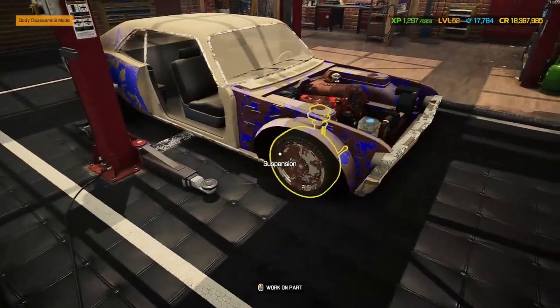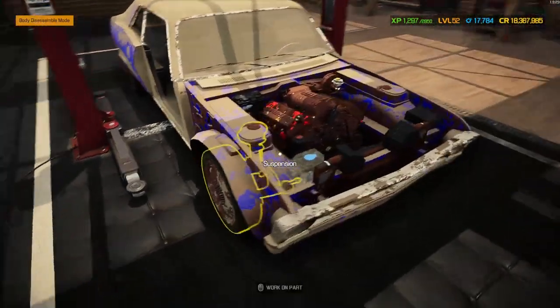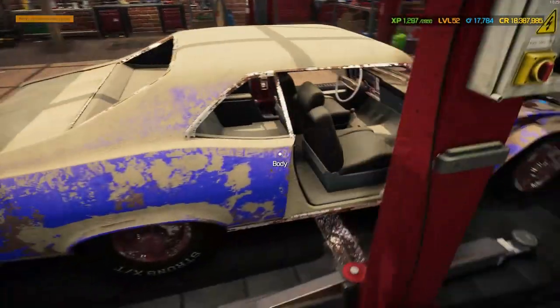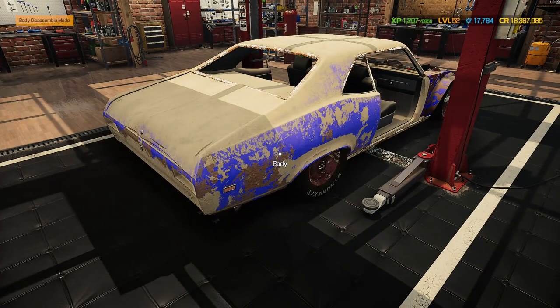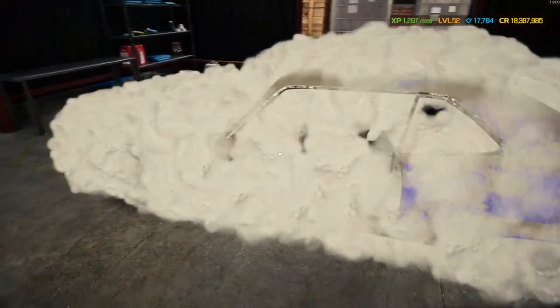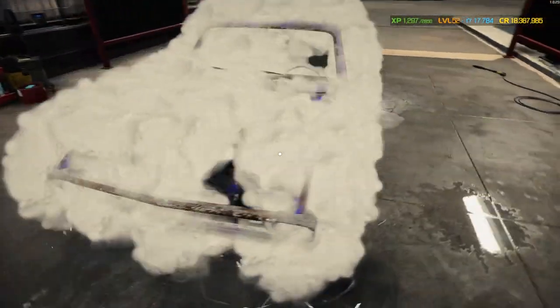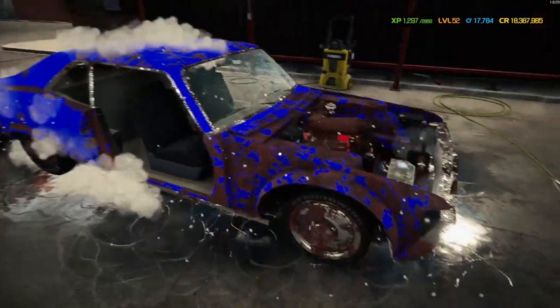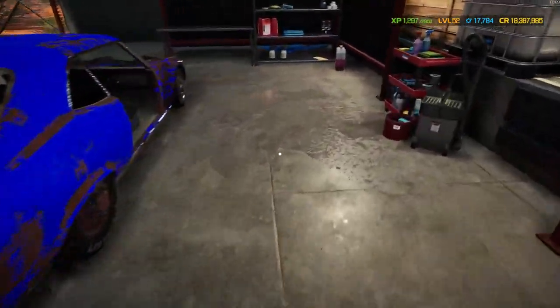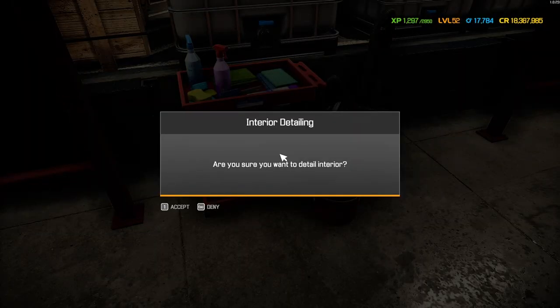Let's get this one cleaned up — we need to get it over to the car wash to start. We're obviously going to be putting performance parts over this engine, and I have done a livery for this as well so hopefully it'll look pretty epic. Here we are at the car wash — we can already see it's pretty blue under there. It's definitely not staying that color, but it is quite a vibrant blue.